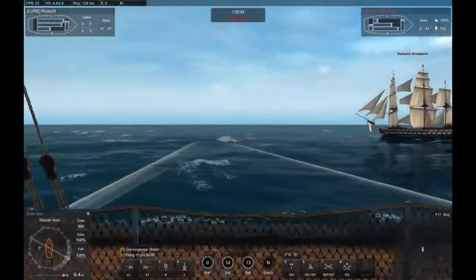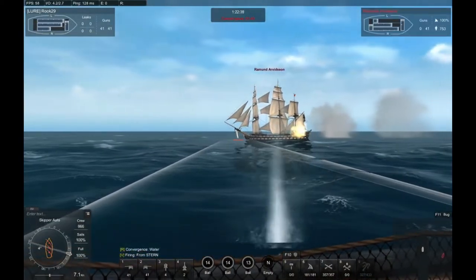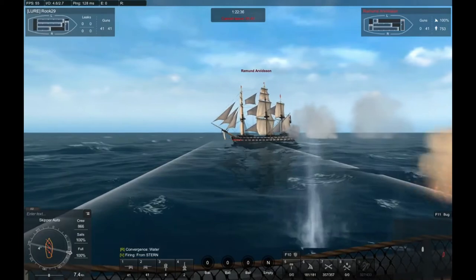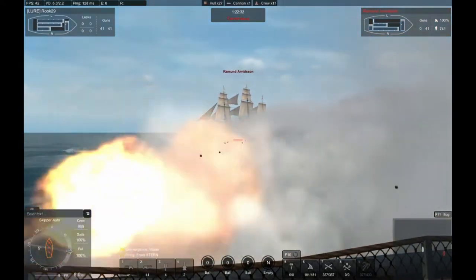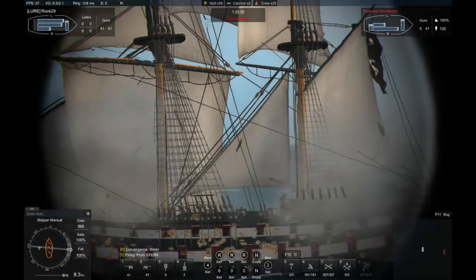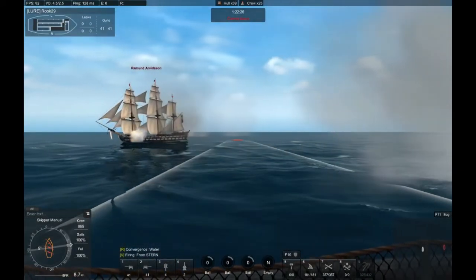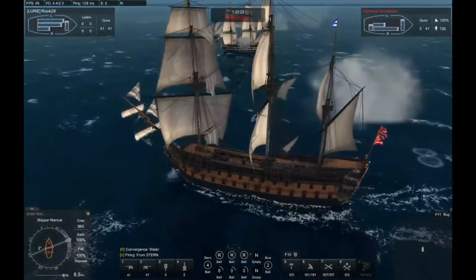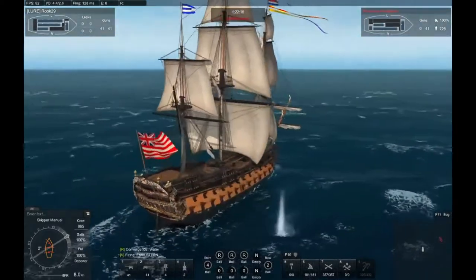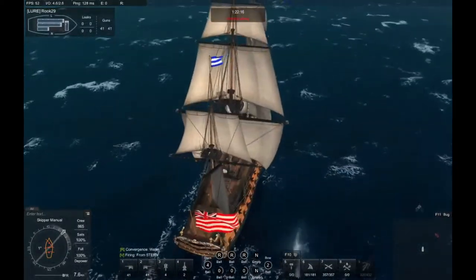You guys can actually do this with fifth rates, fourth rates, third rates, second, first — it doesn't matter. Even little sixth rates can actually bounce shots if you do it correctly. Wood type has a role to play and other ship characteristics have a role to play, but trying to angle your ship works across the board.